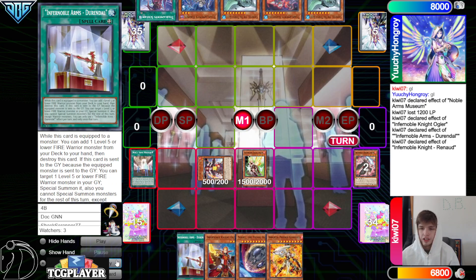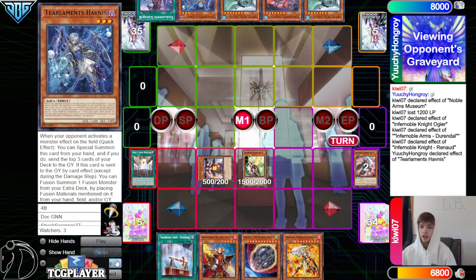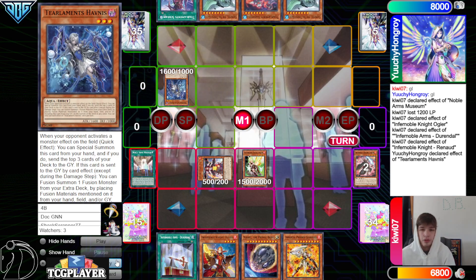Then they're going to go Renod effect, add back Dorendal on the Renod effect, activate Havness — maybe just wait until they have more bodies on the field.